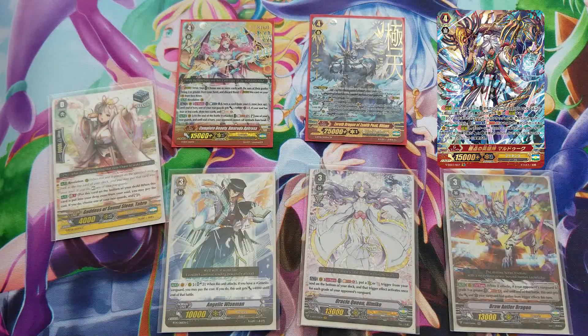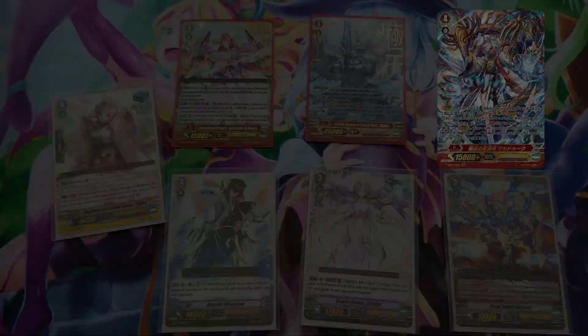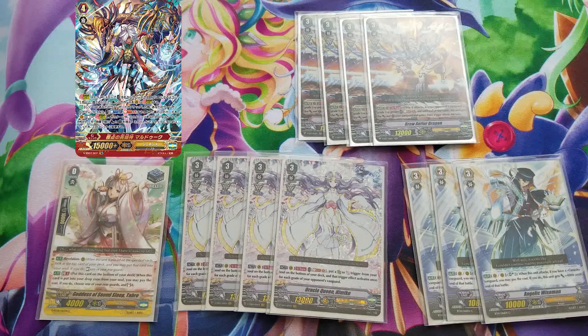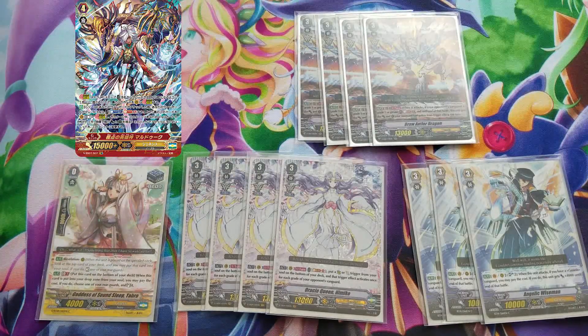I really wanted to take advantage with Antler, Wise Men, and Tarot abuse, so I went the route with Himiko. On to the grade threes, we're actually playing 11 grade threes — a very high grade three count — primarily because of the Wise Men and the Antler Dragon. They're very good rearguard units that we want to use, and of course Himiko is going to be our vanguard. Before I dive in, from Premium Collection we have the new start Marduk, and of course Tarot.